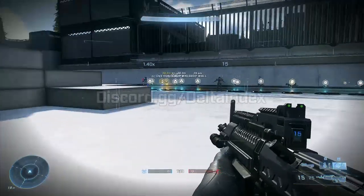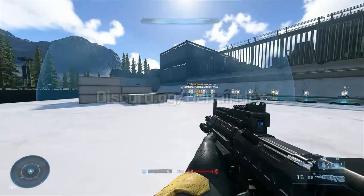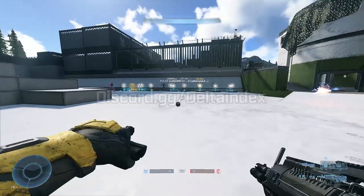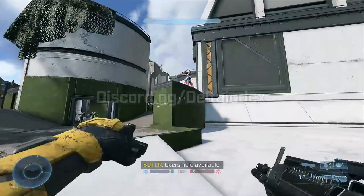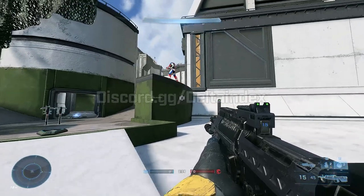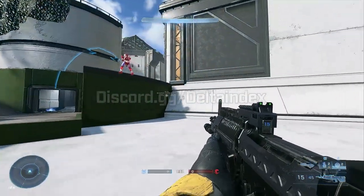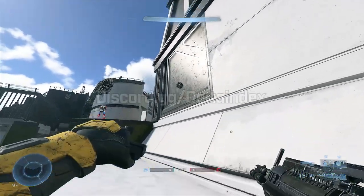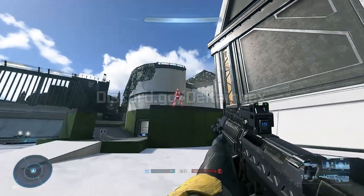Moving on to the next equipment: the Sonar Pulse. You shoot it out and it actually bounces — unlike the threat sensor, it doesn't attach to any surface. It just bounces off everything and it's a one-time scan, with a larger radius than the threat sensor.